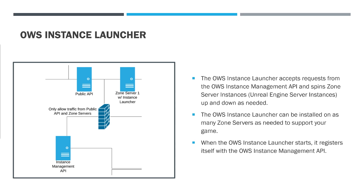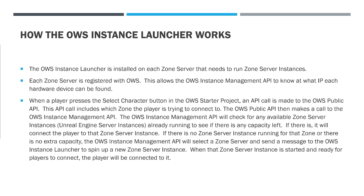When the OWS Instance Launcher starts, it registers itself with the OWS Instance Management API. The OWS Instance Launcher is installed on each zone server that needs to run zone server instances. Each zone server is registered with OWS, which allows the OWS Instance Management API to know at what IP each hardware device can be found.